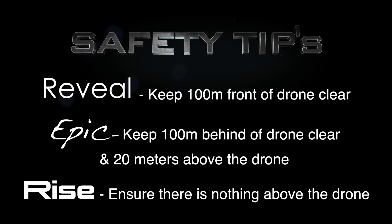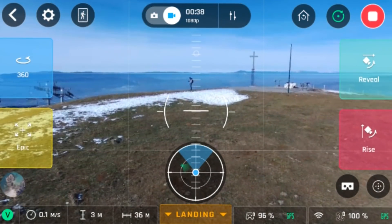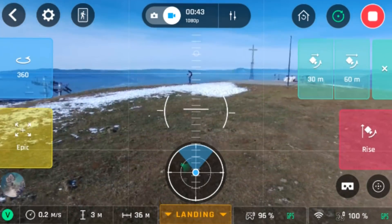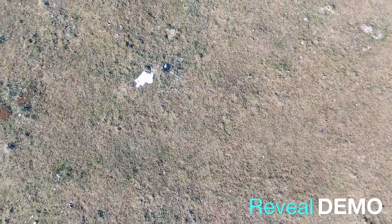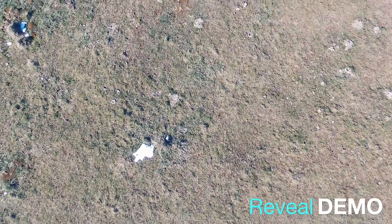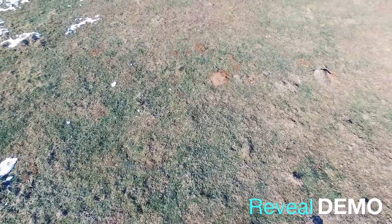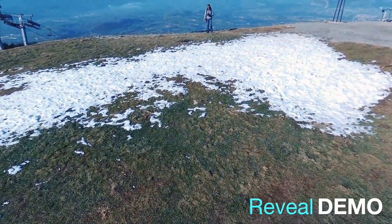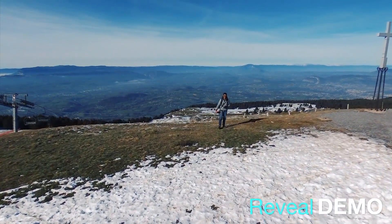It will make a lot more sense if you see the video examples. The first demo is reveal. Please ensure that you have enough space in front of your drone before you tap reveal. You can select either 30 meters or 60 meters. The camera will start facing down and tilt upwards as it reaches the end of its cycle. There is no altitude change, so be mindful of that.